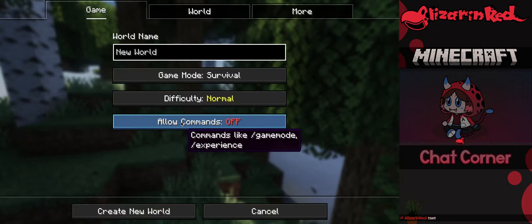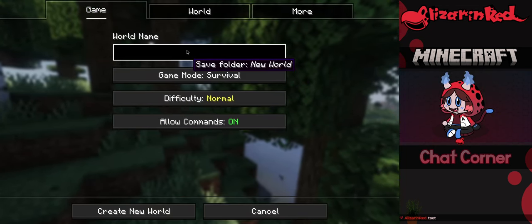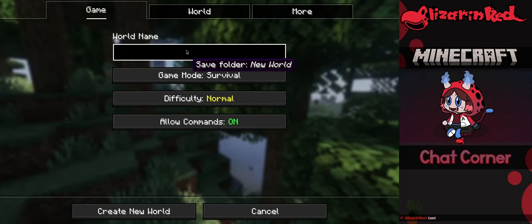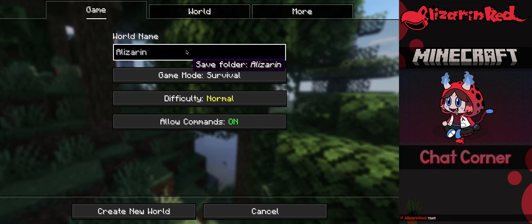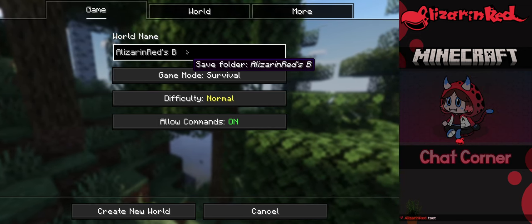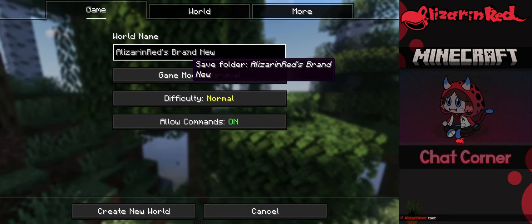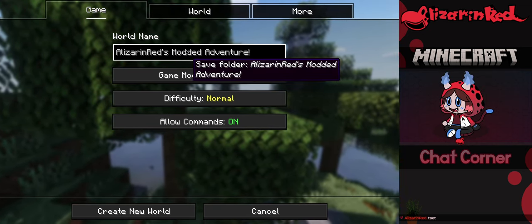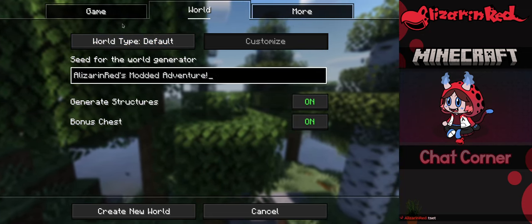Okay, I didn't mean to do that. Let's go — world name. I'll go with something simple: 'Red's Brand New Modded Adventure!' I'll copy that, paste it into the world seed generator, and that should be good.